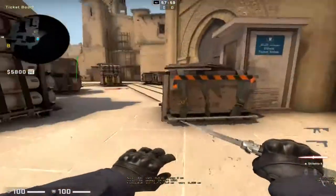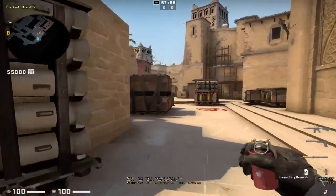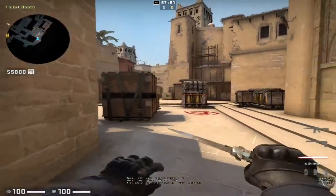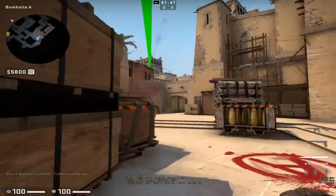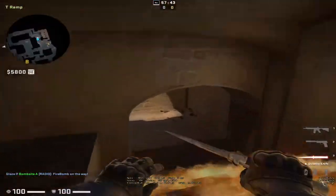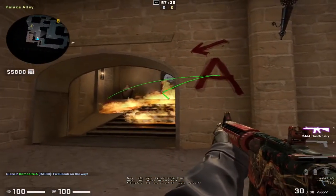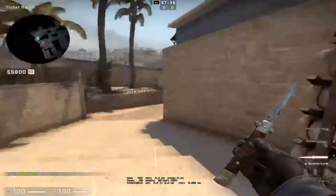So for this molotov, you're going to run up and throw it just at the edge of the second window — run up and throw it like that. That will go slightly deeper and spread down, and the fire is a lot bigger so you can't see over it. Even if you're scoped up you won't be able to see through it.